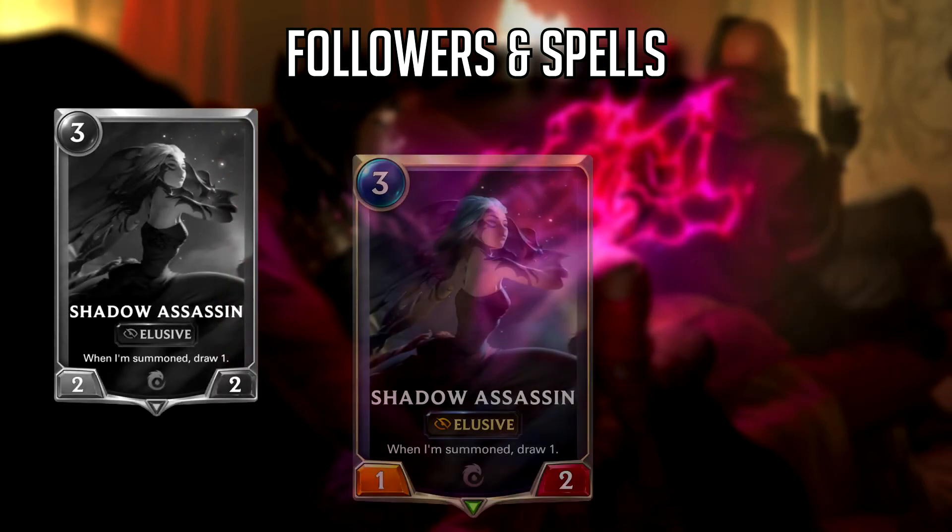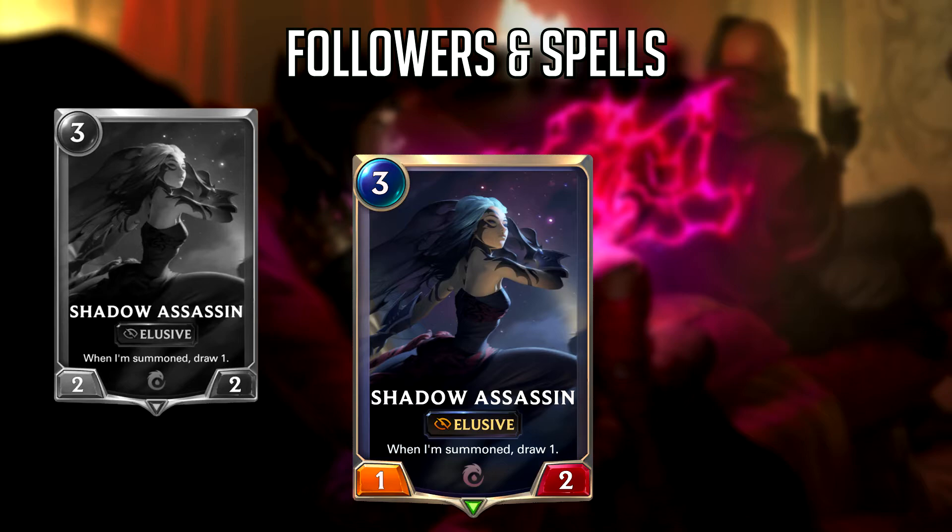Next we have Shadow Assassin, who is now a 1-2, down from a 2-2. At one point this card was on Riot's watchlist — the team was testing several different nerfs but none felt good, including nerfing to a 2-1. People expected a 2-1, not a 1-2. I do like this change. While there should be strong auto-include cards in a card game, this card has been an auto-include for every Ionia deck. As much as this hurts slower Ionia decks, I think elusives get hit even harder — I think elusive decks will cut this card.